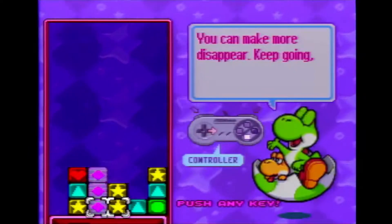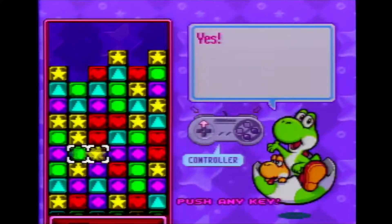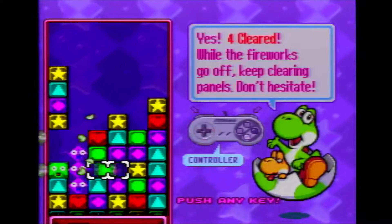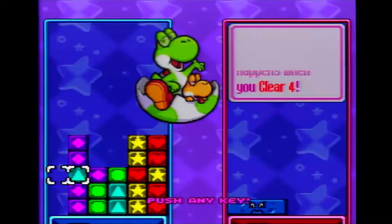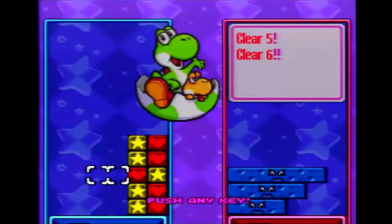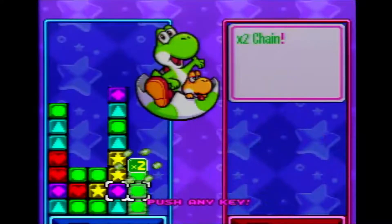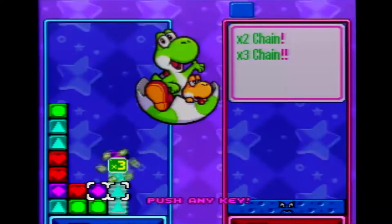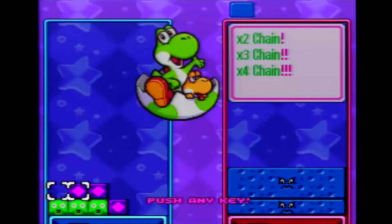To win, however, you will need to do more than simply match three at a time. You need to make combos and chains to not only prevent your gradually rising stack from reaching the top of your playfield, but also send garbage to your opponent to make their stack reach the top of their playfield. You make combos by matching more than three panels in a row at the same time. They don't keep your stack from rising for very long, but they do send small garbage blocks to your opponent. You make chains by linking sets of three or more matches together — make a set of panels disappear and then have the panels directly above them fall into another match. This keeps your stack from rising longer and makes thicker garbage blocks more effective at filling your opponent's stack to the top.